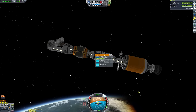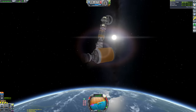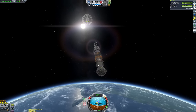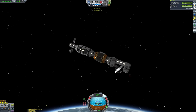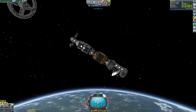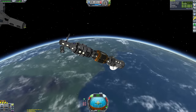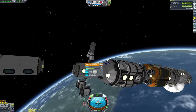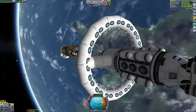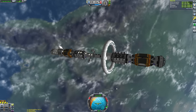The solution: I'm pointing toward the target, getting as aligned as possible, doing a very small thrust with the Rhino engine to get speed up to 0.5 meters per second, then controlling from the docking port. I need to quickly detach the booster and switch back. The space station we're docking to has no control points either - it's a complete dead weight. We can't use the lazy docking method, and we have no Kerbals to transfer control. I'm using RCS thrusters to keep the prograde marker dead centered on the target indicator and... boom! Docked. It took a couple of attempts but we got it.